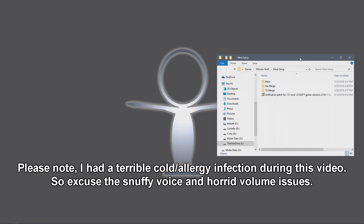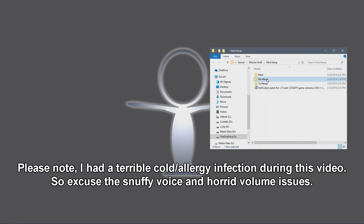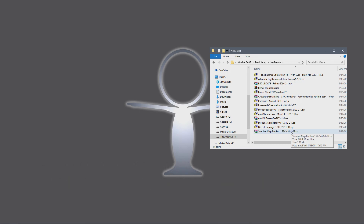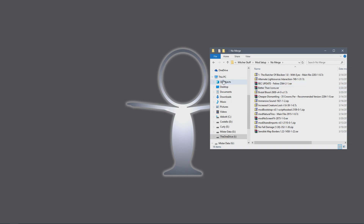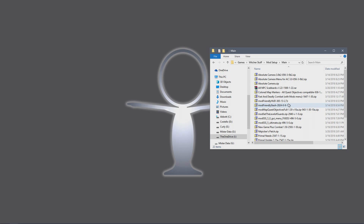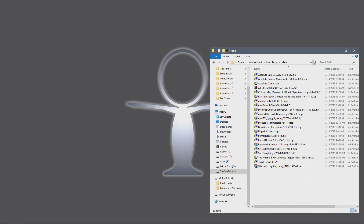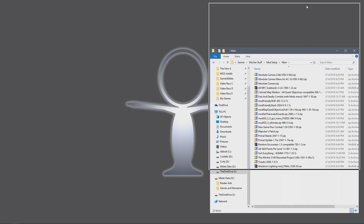Now we're back to our little mod list here. The no-merge ones are going to be installed last. That's because if I reach a point where the game doesn't want any more mods, I have to pick between these ones — which ones I'm going to use and which ones I'm not. They're mainly cool little features, minor improvements, additional stuff, but they're not really must-have to play. These are the necessities that we are going to get installed in this next step.